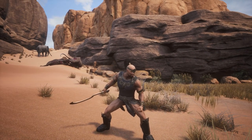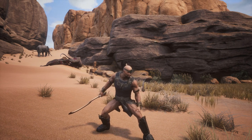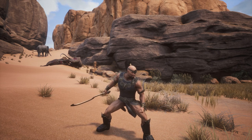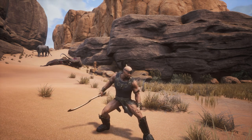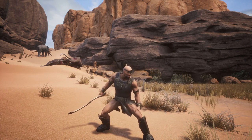Hey everybody, I'm Setham and welcome back to another video. Today I'm going to be showing you how to solo the Elephant King. This is a boss that spawns somewhere in the center of the map in the desert, and he also spawns really close to the White Tiger.